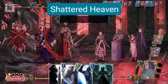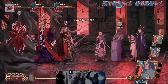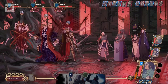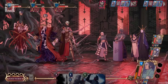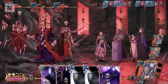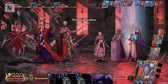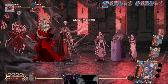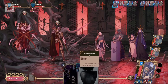Shattered Heaven is a roguelite deck-building RPG set in a post-apocalyptic world where four factions are fighting against each other for survival. The only way to break the curse is to offer Vestal and his team of soldiers as sacrifices for the Ascension War. This game features beautiful art direction with beautiful artwork and character models. Despite the dark theme, the vibrant colors make every scene look lively, and the cards also look beautiful.